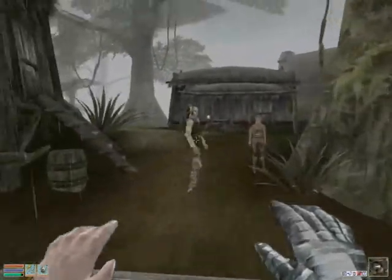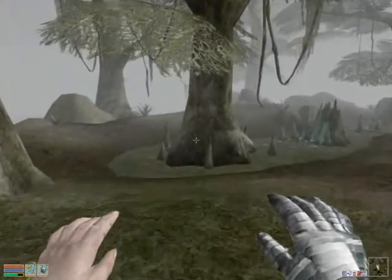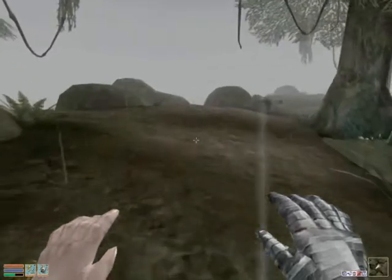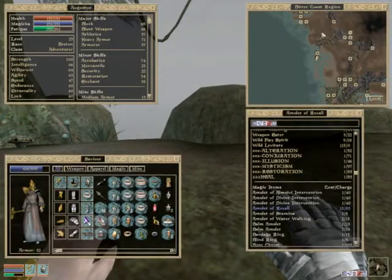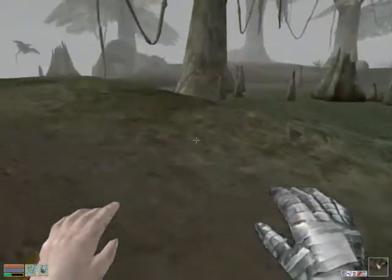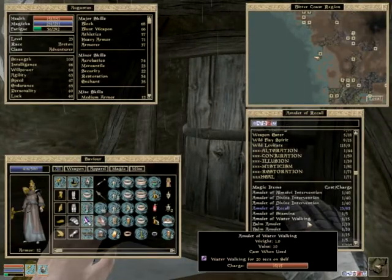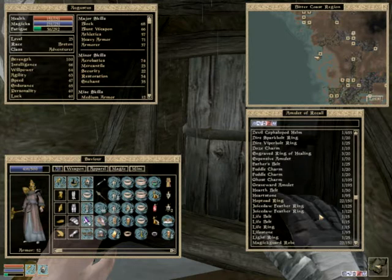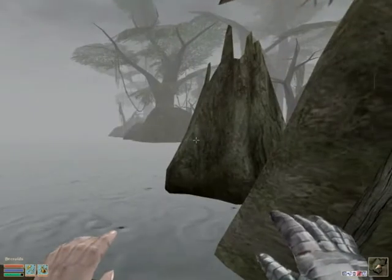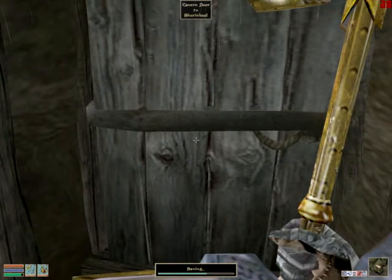Down the coast, it should be pretty close. There's nothing southwest from here. And as you can see, this is a Hlalu fortress - how interesting. Cliff racer. Southwest down the coast - that should be it. We present our amulet - the Steroids one. And we are full. That amulet is quite good.